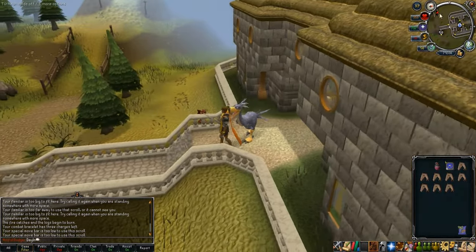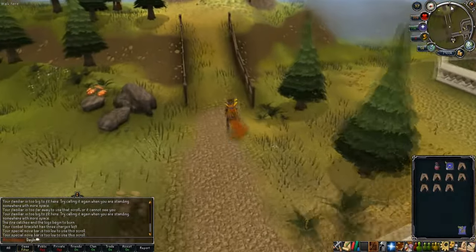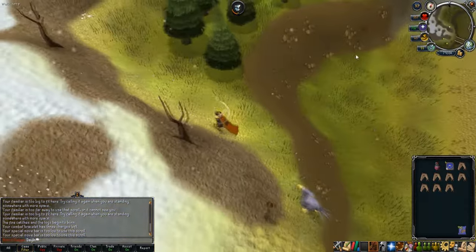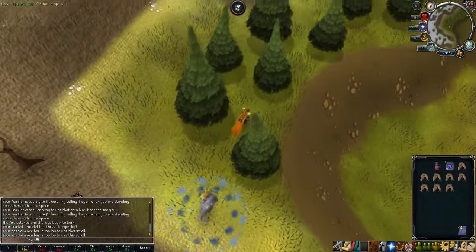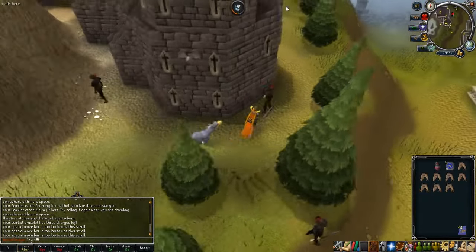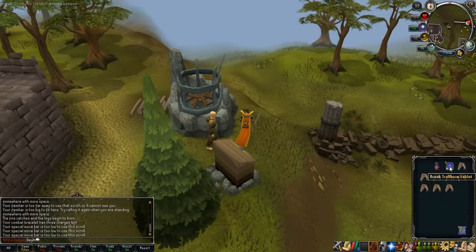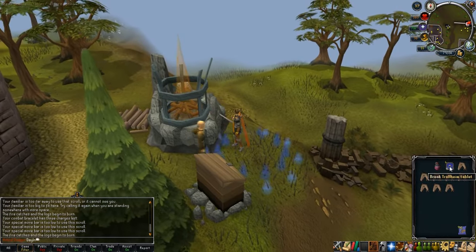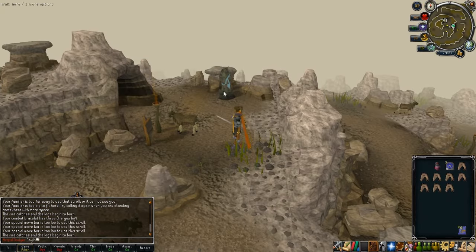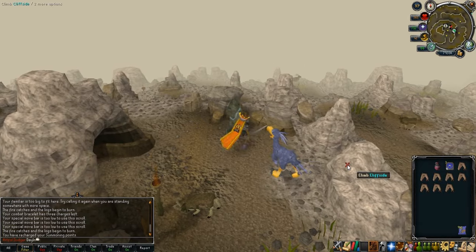Something I did on my first run was do the God Wars Dungeon beacon then teleport back to Trollheim, just to make it easier to remember I'd done it. If you can keep track without doing that, go ahead — just make sure you've done all of them. The worst thing that could happen is finishing your run at the Paterdomus beacon, checking, and realizing you haven't done all of them and your time's up, after going through all the effort of lighting the beacons.